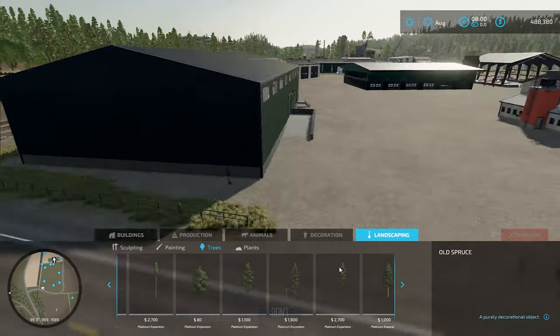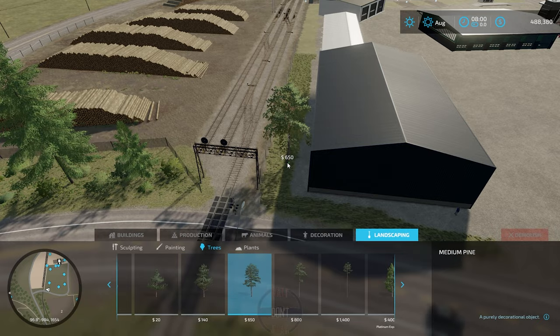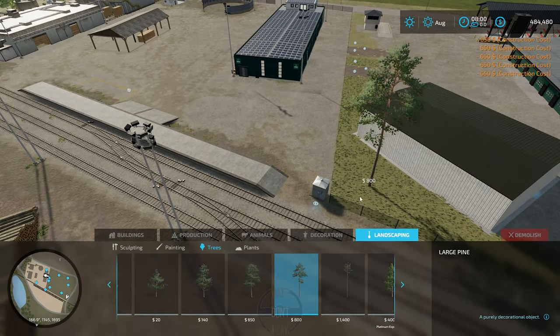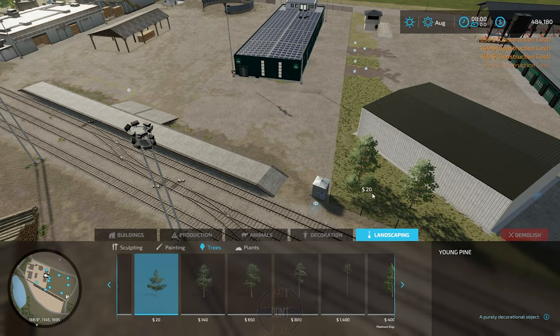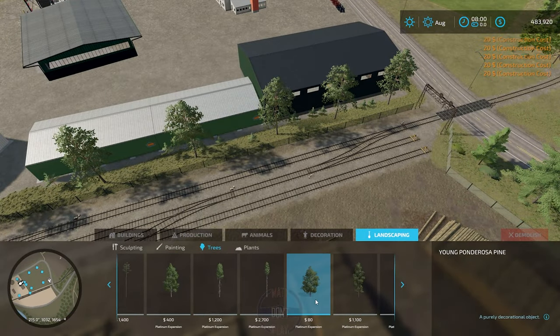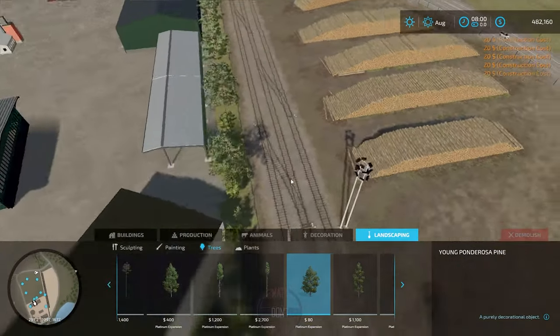Doing my part to give back to the environment, I thought I'd add some trees to this lumberyard. Trying to match the rest of the surroundings using pines and spruce, but definitely wanted to fill up this area. It's a natural sound barrier with the train tracks right there, and also just keeps some privacy — keeps people from knowing what's back there.